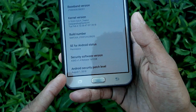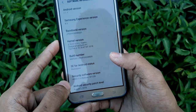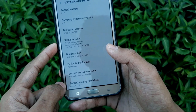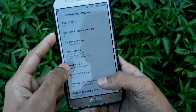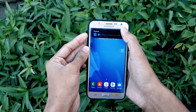You get the August 1st, 2018 security patch, which is good to know. There's also a new custom kernel by Deepansu and Sumit — thanks to the developers. The Samsung Experience version is 8.5 and the Android version is 7.1.1.